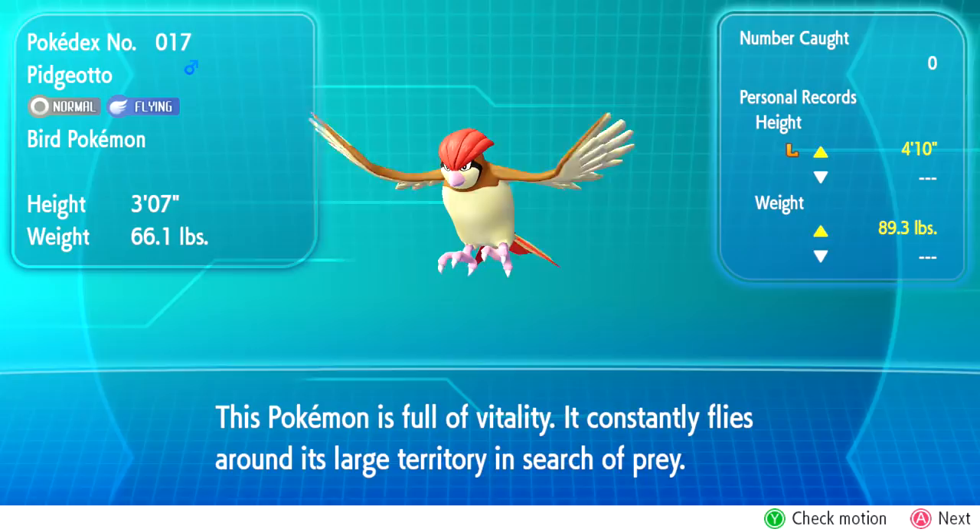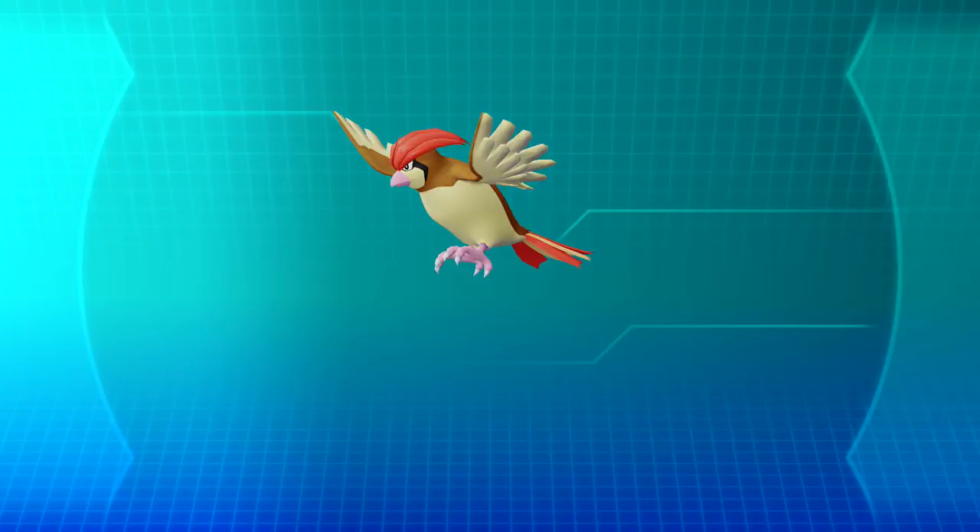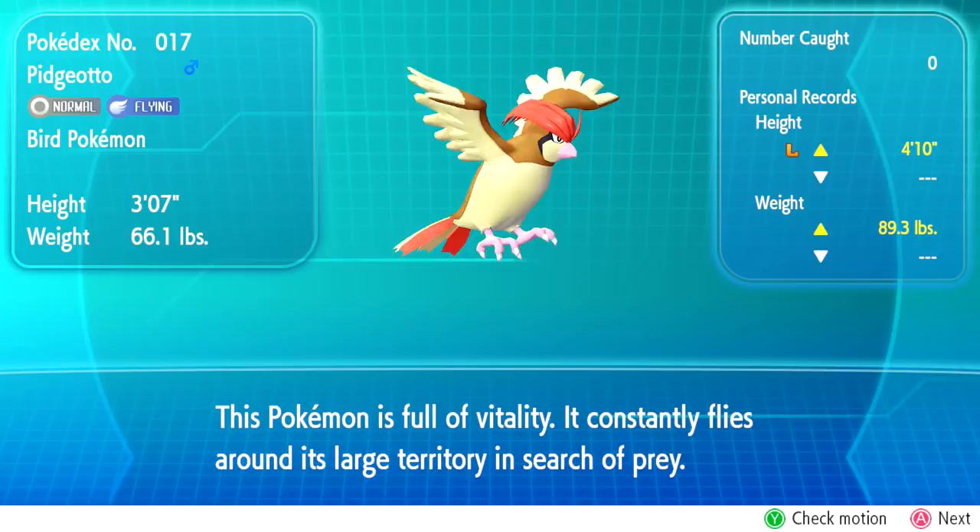Pidgey is evolving! After 18 levels, we get ourselves a Pidgey evolution. It evolves into Pidgeotto - I thought the line was Pidgey, Pidgeot, and Pidgeot but apparently there's a Pidgeotto in between. Pidgeotto's data is added to the Pokédex: it constantly flies around its large territory in search of prey. It's a very large bird - glad to have gotten that!